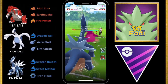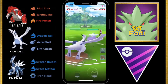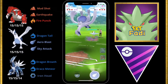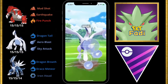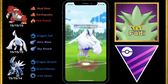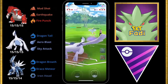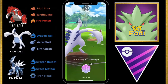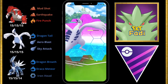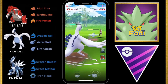They decide to protect and swap into a Togekiss — that's not good for us. We're going to quickly swap into Lugia and go for those Sky Attacks. Lugia does suffer from an issue here: its quick move is Dragon Tail, which is not going to do a lot of damage to Togekiss. We try to farm up to another Sky Attack. We get hit with an Ancient Power which we shield.